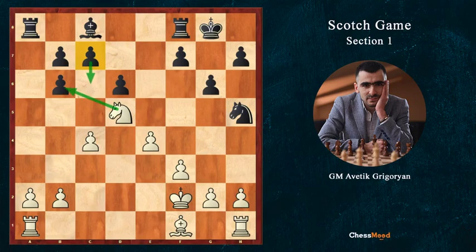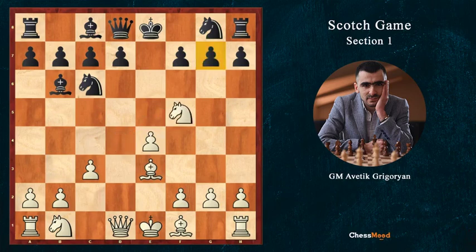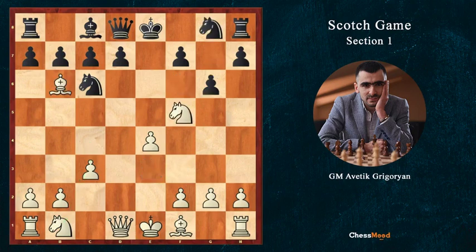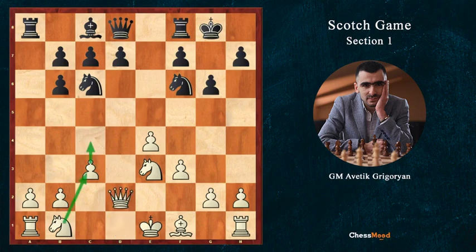So after Bb4, we just play c3, Bc5, Be3, Bb6, Nf5 — remember just this move, Nf5. If black plays Be3 it is better for us — we get the same positions after Nf6, f3, and c4, Nc3 with the pawn on a7. When black plays the better version with g6, Bxb6, axb6, Ne3, Nf6, f3 — next move c4 is coming, but after castle, our novelty Qd2 is much better than the old theory with the c4 move. Then c4, Nc3 and we have a very nice position and solid advantage.